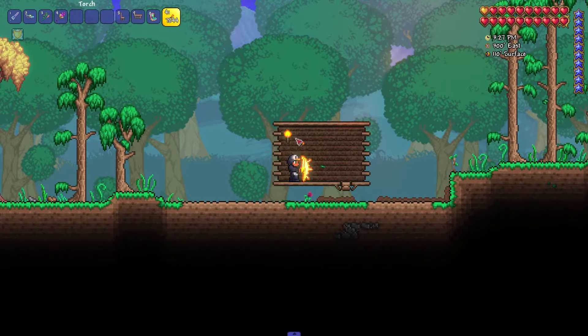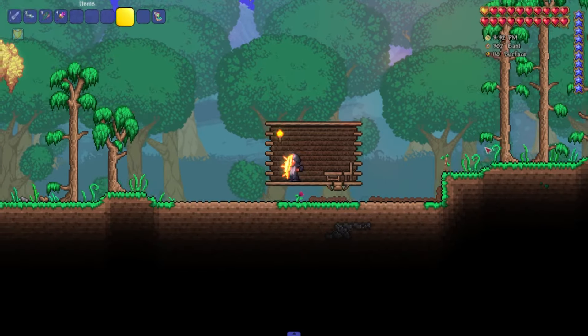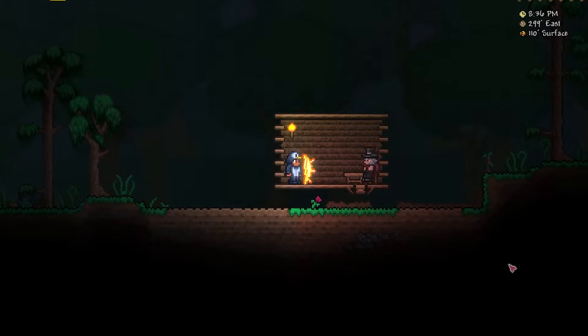Among the criteria are walls, a light source, a table or a workbench, a chair, and solid blocks. And this is how they might look like, but you can make them as you wish.